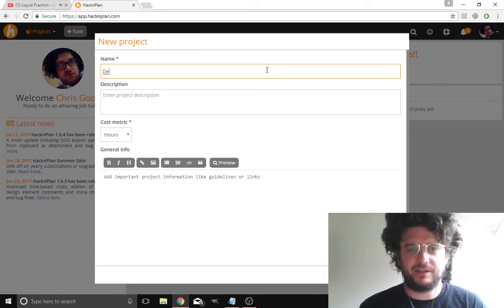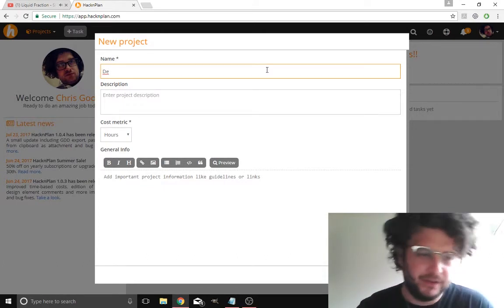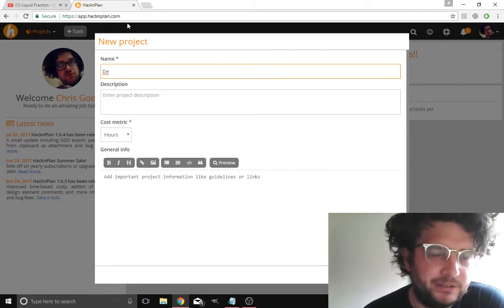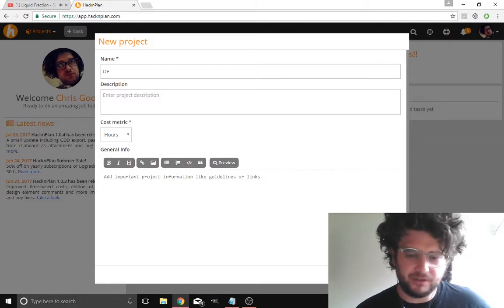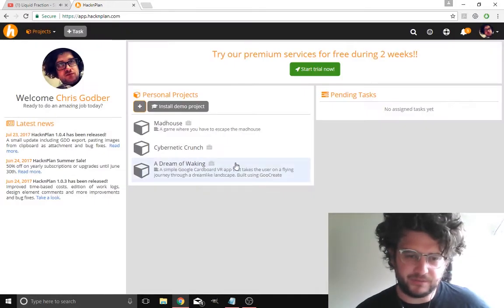So hackandplan.com — you'll find it if you just Google 'hack and plan' — that's with an N. I've logged in with my Google account and I've got a few other projects I did on here a while back.